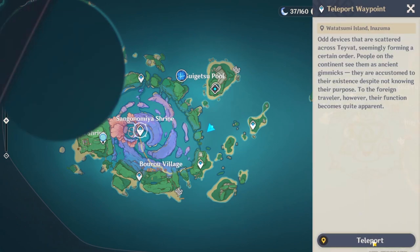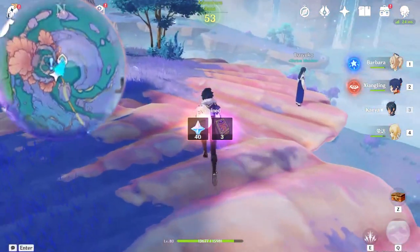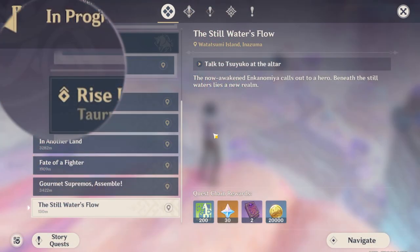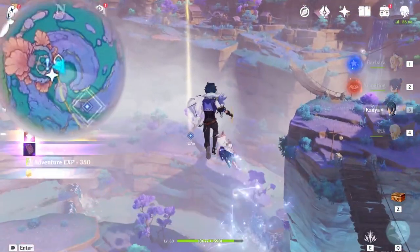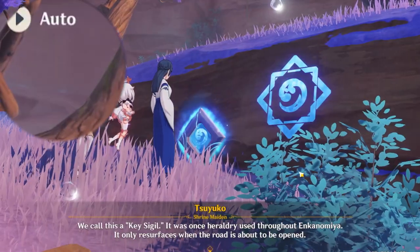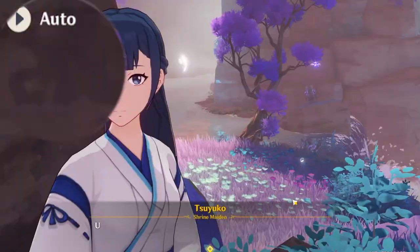Once you have at least finished the first Tsuyoko quest from Sangonomiya Shrine, teleport back to the same location and talk to her once again. Now the Enkanomiya story quest should begin, as long as you have completed this quest. This quest also begins to tell you the importance of key sigils. Key sigils are throughout the entire Enkanomiya quest and they're extremely important.